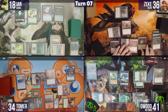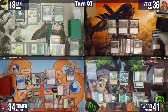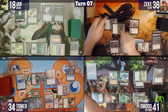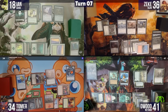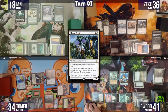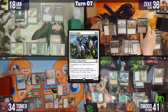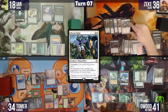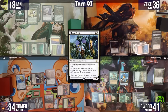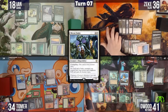Zeke untaps with less board presence, then taps one white and two green, casts Mirror Entity and Floating Dream Zubera. He activates Mirror Entity for zero, making all creatures zero-power one-ones of all creature types, which kills them all. Since they are all Zuberas when they die, Floating Dream Zubera draws cards equal to the number of Zuberas that died — seven cards.